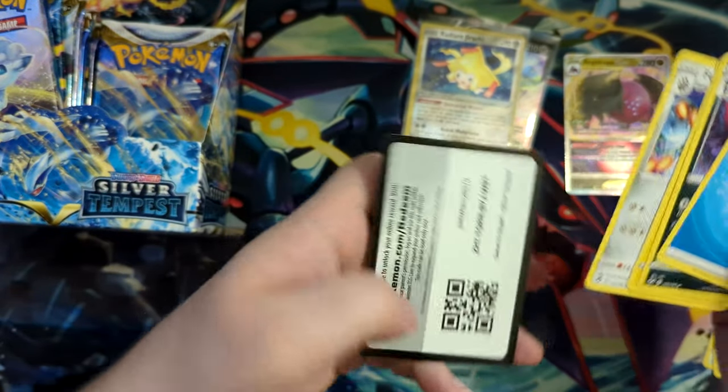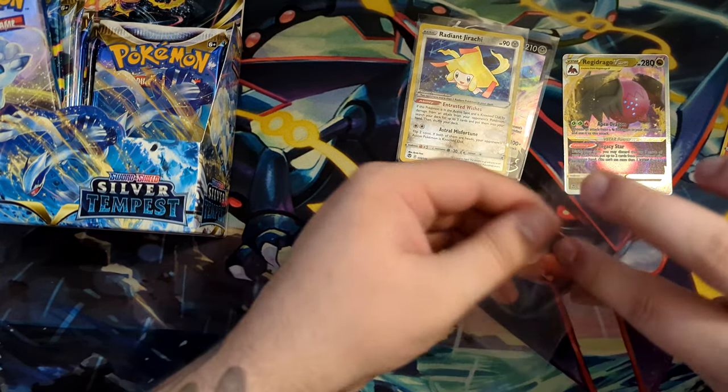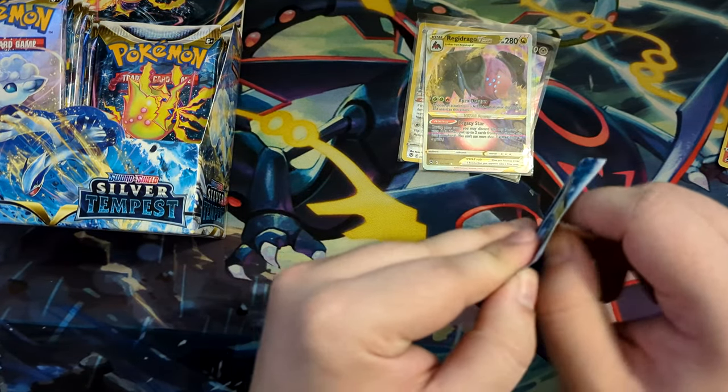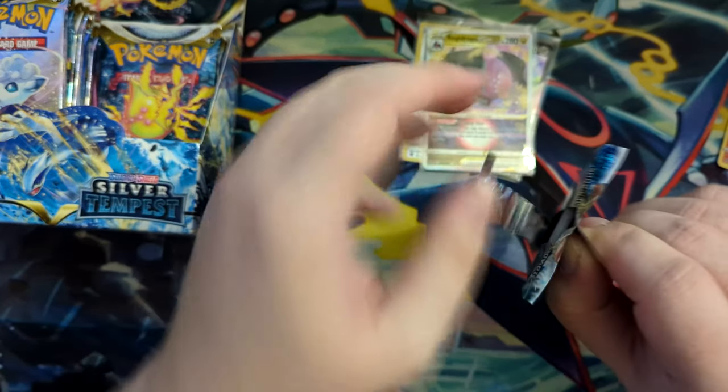Really nice! And here's the code card. So Serena, Friends in Gala, the Rayquaza from the Trainer Gallery — the Rayquaza V-Max that also features a Cinea on it — that's really cool. I already have it in Japanese, but that's a really, really cool card. So I would want to grab that.